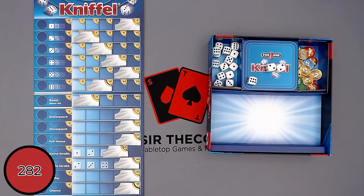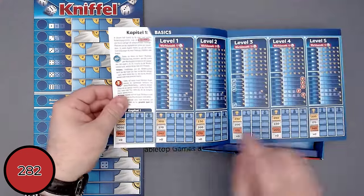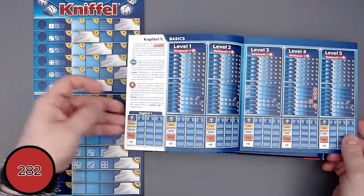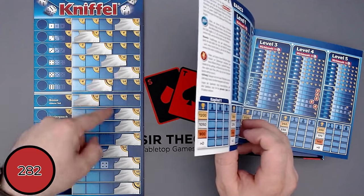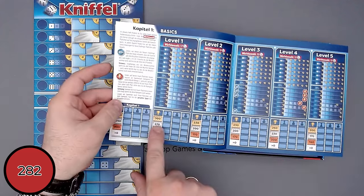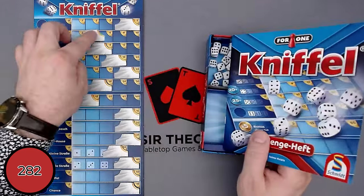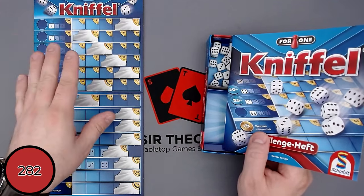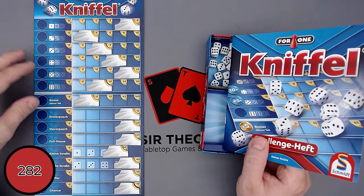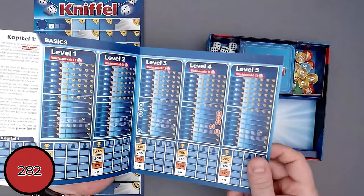Let's count up all our points: 5, plus 18 is 18, plus 16 we're at 34, plus 25 that's 59, plus 18 we're at 77, plus 15 that's 93, plus 15 is 108, plus 20 and 45, that's 153, 183, 223, 273, 283 — actually 282 points. Looking at the ranking: 282 is silver rank, and just 18 more points would have gotten gold. Had I just had one more two, we'd have easily gotten gold. But this is only the first level of 25.